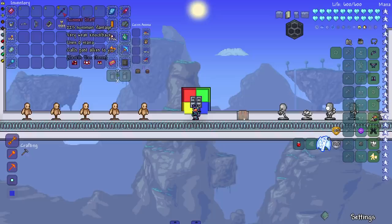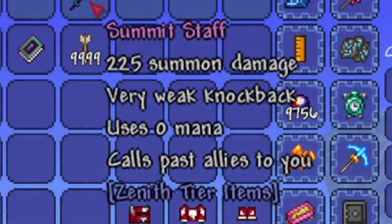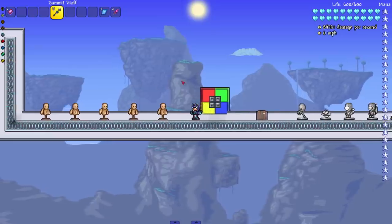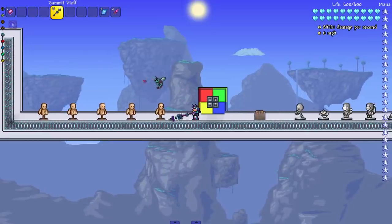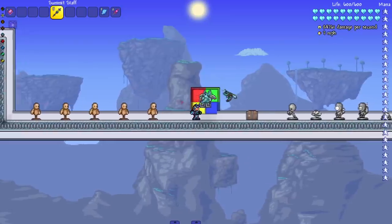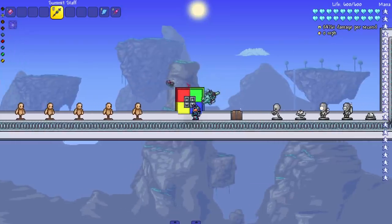Last but not least we have the summon staff — 'calls past allies to you.' The actual name is summit staff, but it does summon stuff. This is the thing I'm most interested in — we're gonna see all the minions, all the boys. We got the bee, the imp, and the spider.